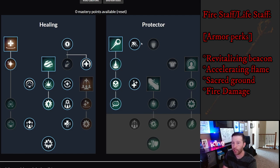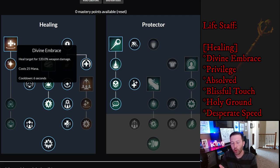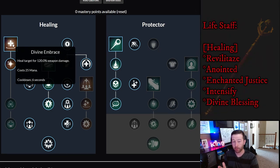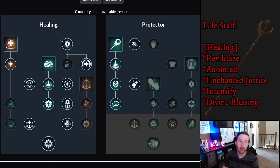Aegis — the projectile affects all allies within a 3-meter radius on impact. Protector Strength — if you have a buff you heal for 10% more. Combined with Bend Light's 20% dodge bonus that's effectively 30% bonus healing just from dodging, which should be on every healer build. On the other side, Divine Embrace — with the upcoming update this heals for 120% weapon damage and tests on the PTR show it outperforms Light's Embrace, so we're going with Divine Embrace for the new update.